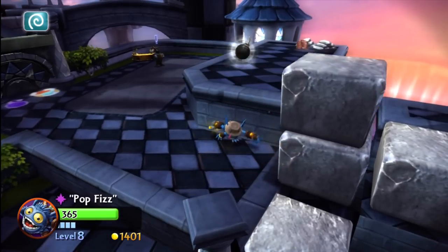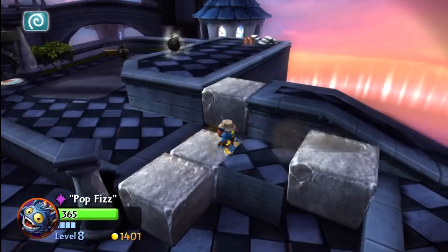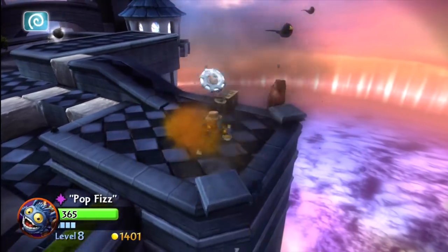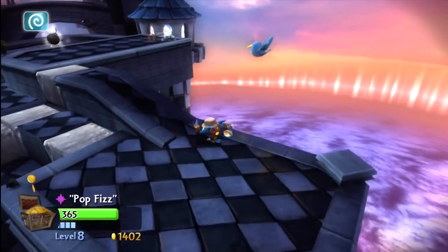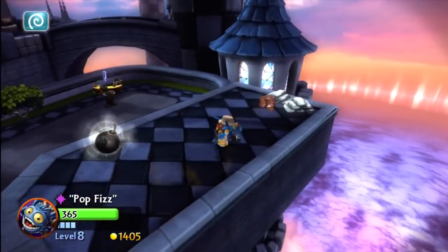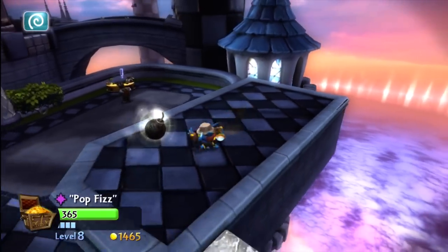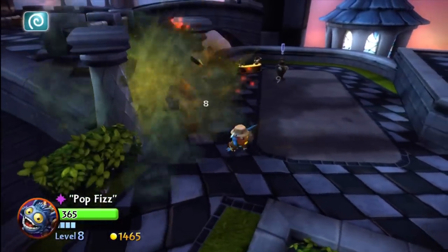So here we go. Look at that. There's the Twitter bird — come back here, I want to send a tweet out. All right. Some more valuables for us to pick up over here. Pop Fizz will save the day. Some more valuables — ooh, that was a lot actually. That was nice. 60 coins right there just sitting and waiting for us. Let's blow up this pathway over here.